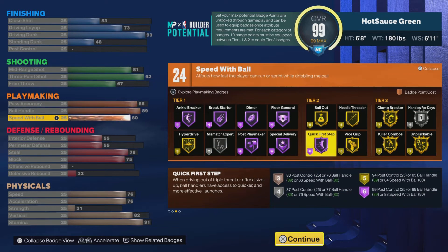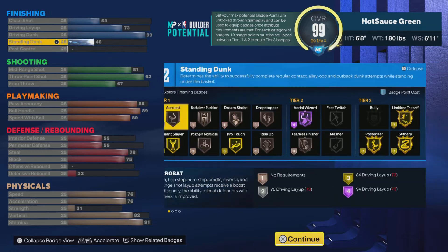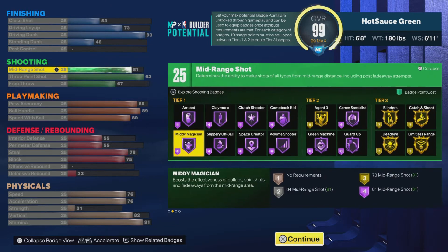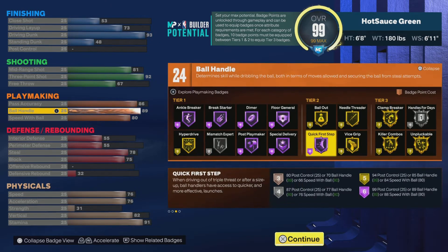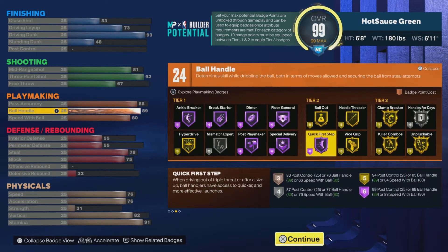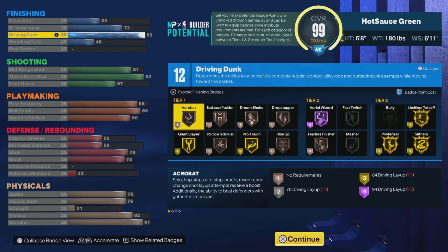You cannot stop this build on offense — he can do everything. He can dunk, he can lay it up, he can shoot the mid-range, he can shoot the three, he can dribble, he can pass, and he's pretty fast. He's jumping out the gym. My other builds might be slightly better, but this one is still very legit.